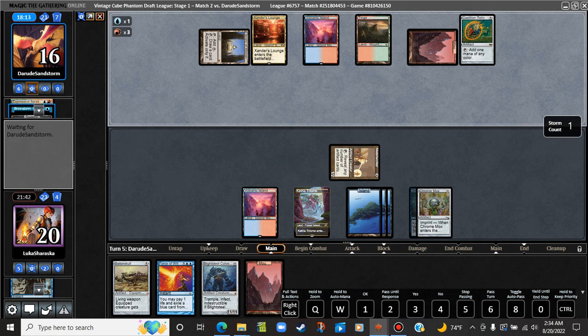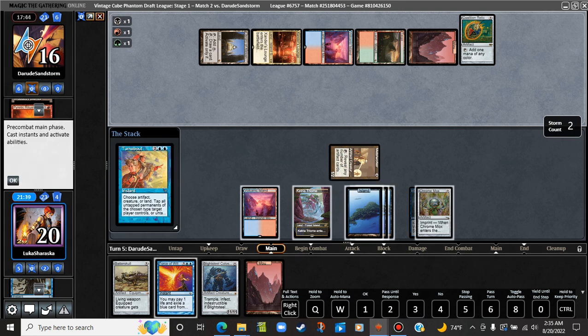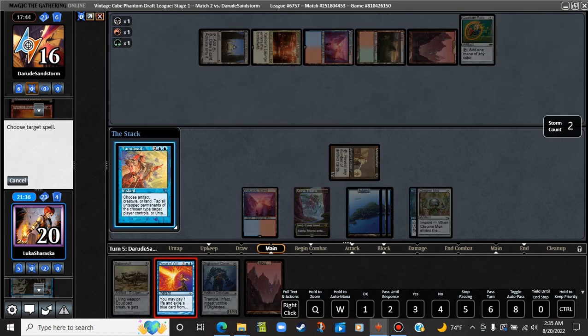Uh-oh. My opponent's on storm here? Library of Alexandria, Expressive Iteration, Brainstorm, Pyretic Ritual. Yeah, that all checks out. What is this — Time Spiral? Turnabout. I think I have to counter the Turnabout or else we're going to lose here. Let's force them to use some mana. Maybe they have a Force as well?